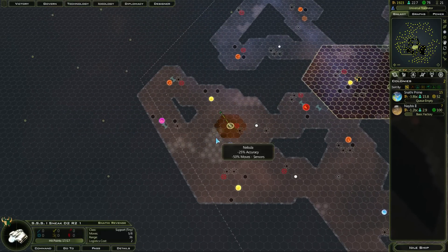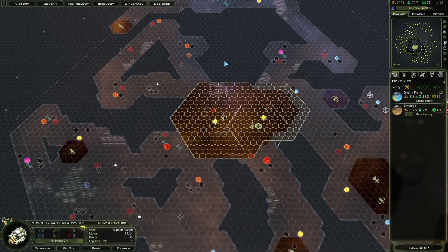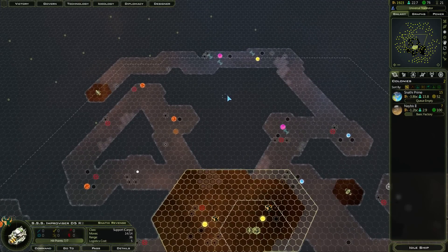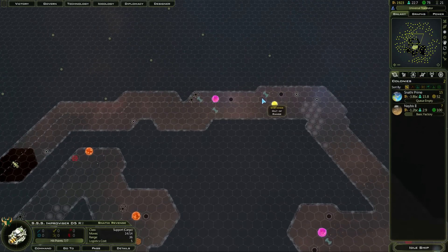The Constructor should be done — should have completed this turn. Let's have a look. Yep, there you are. It auto-kicked it out of the shipyard — not where I wanted it, though. So I should be able to get all of these three petroleum resources.